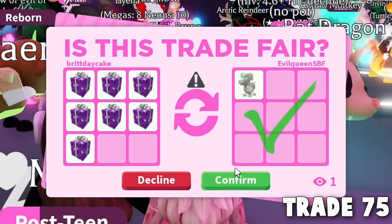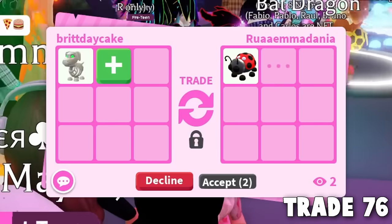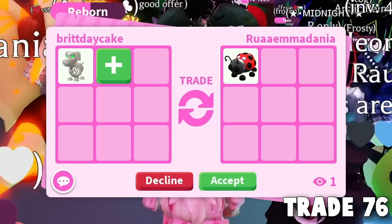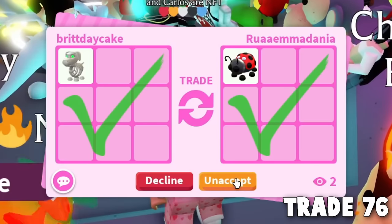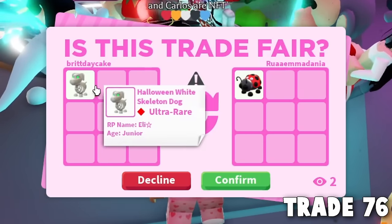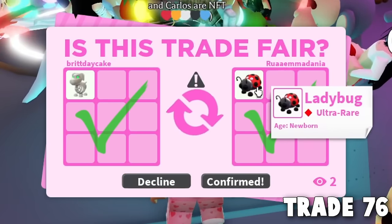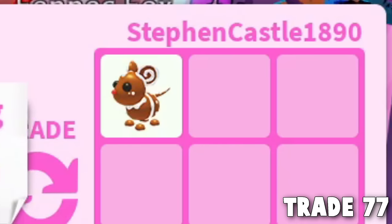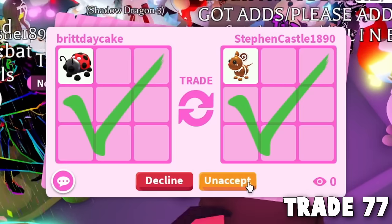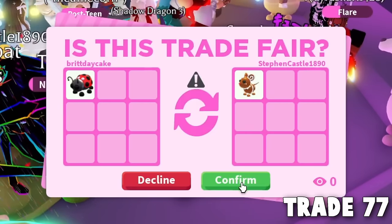Thank you so much. I'm starting to recognize the same names — my joins are still on, so people can find me. Someone hit accept and gave us a ladybug. This does cost Robux but they've lost a ton of value. Let's hit confirm — thank you for the ladybug. We've done 76 trades. Trade 77: someone offered a gingerbread mouse for the ladybug — this may be a huge downgrade but I'm actually happy to get a gingerbread mouse again, since we traded all of ours away.